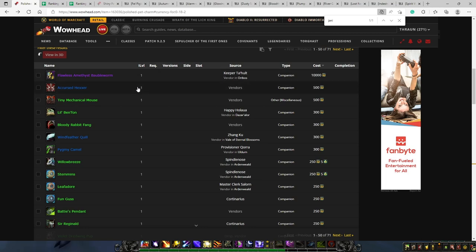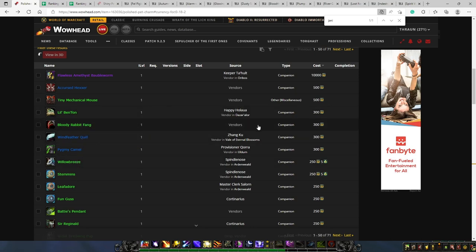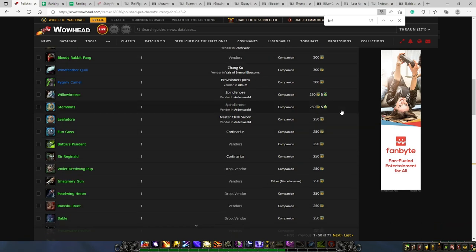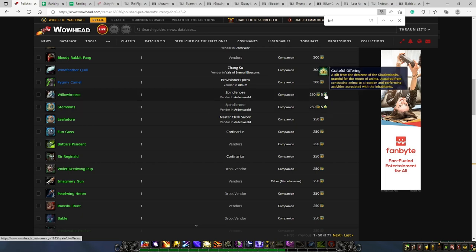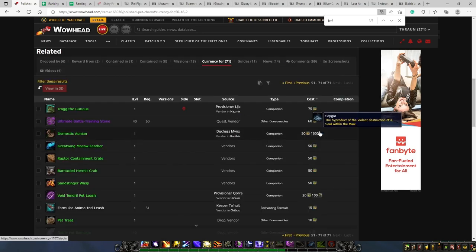All these different pets can be bought in different locations through different vendors. Some of these pets will require you to have specific reputation unlocked — for instance, you need to be exalted with Rajani for one, and friendly with the Court of Night for another. Another important thing to keep in mind is that for some of these pets, you will need another currency in order to purchase them — for example, some require Grateful Offerings, and one requires Stygia.